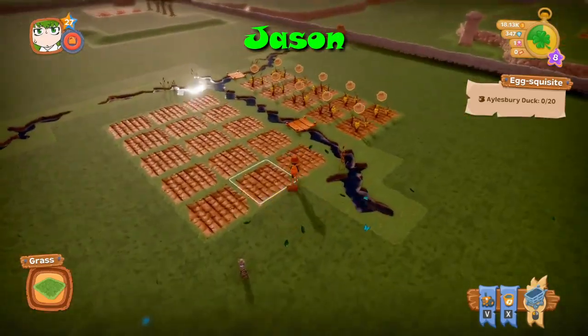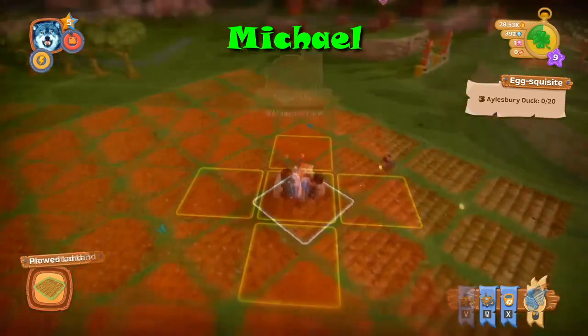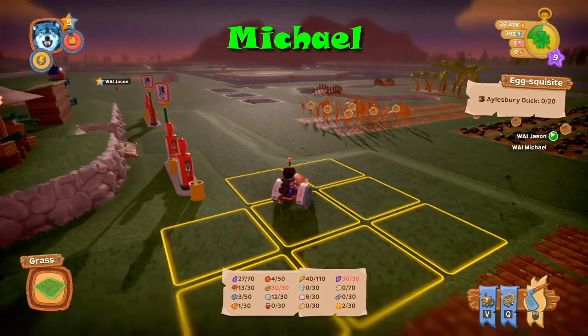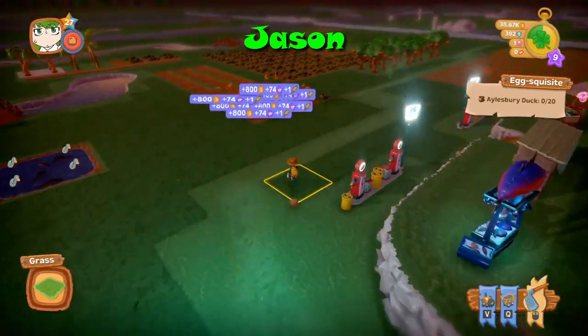So if you notice in our inventory, we have these things called gold nuggets. Those are worth — you can trade them in for materials or money, and they're worth about 10,000 gold each.